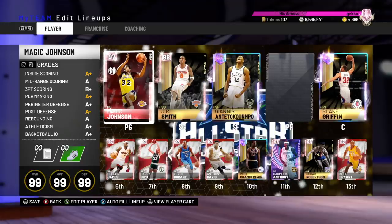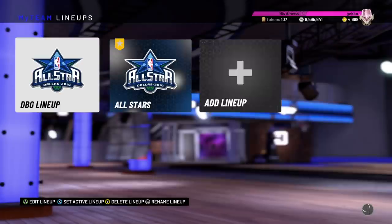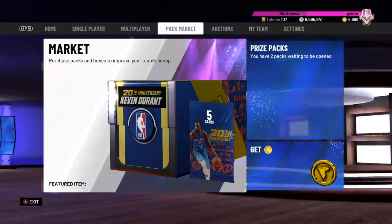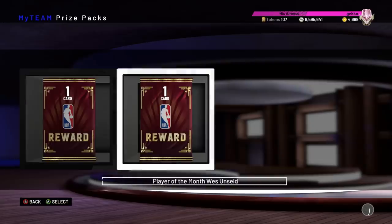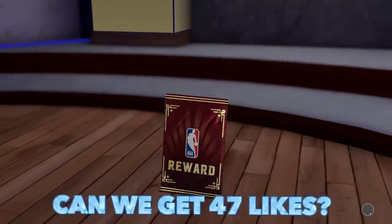What is going on guys, DBG here, and in this video we are going to be playing a game with this card right here. It is the new player of the month card, and it is the pink diamond Wes Unseld.